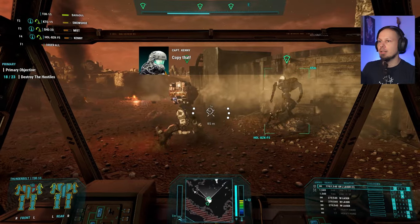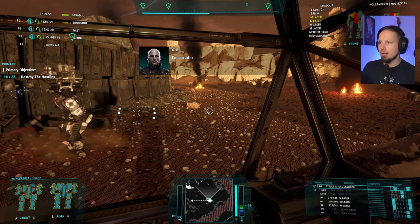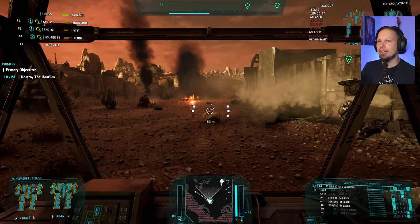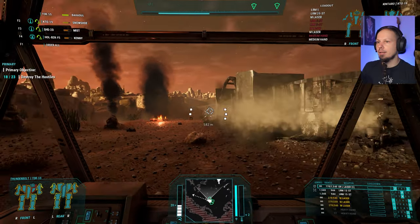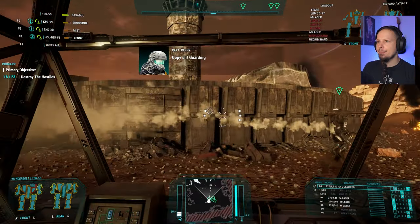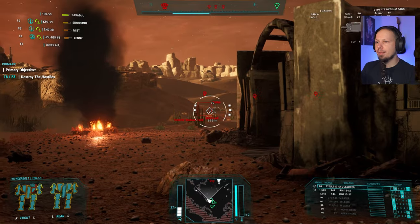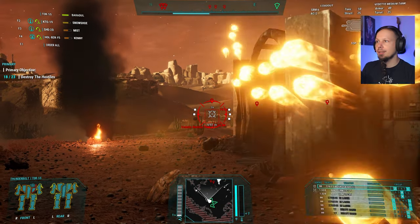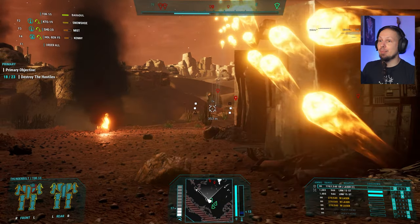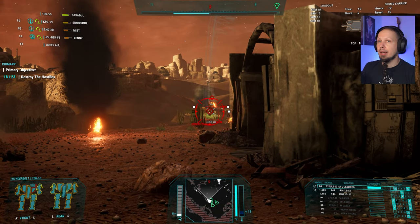Guys, go over here. Hollander, hold fire. Kitaro is still fine. I think I'm gonna do it myself now. We need to figure out where the enemies are coming from — let them come a bit closer. It's five enemies, we can do that. But the important thing is that we're gonna play it extremely safe now. SRM carrier — easy target, as long as he's not getting close.